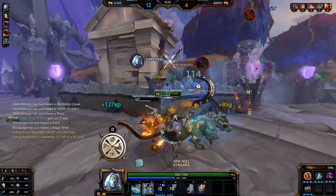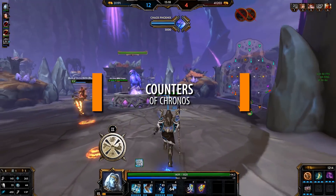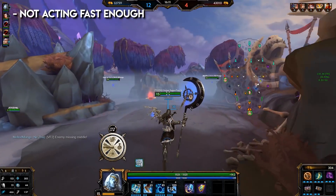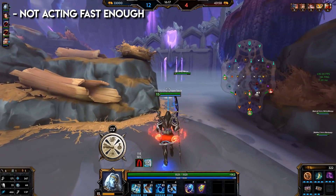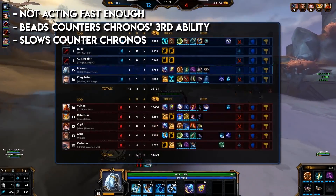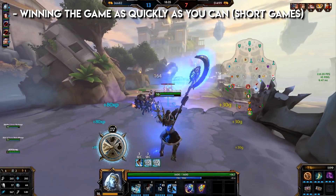Other items you can pick up include Polynomicon, Celestial Legion Helm, or Dynasty Plate Helm. You can replace Bancroft's with these items if you're an ADC carry against a physical opponent. Divine Ruin if you need anti-heal, Typhon's Fang for more lifesteal, Winged Blade against slows. For relics, Kronos generally picks up Purification Beads and Aegis Amulet. Counters to Kronos: not acting fast enough — his ultimate has a slow wind-up giving enemies a window to attack. Beads counter his third ability. Slows counter Kronos. Win the game quickly — he gets stronger the longer the game goes on.